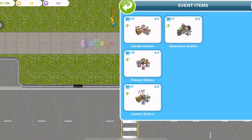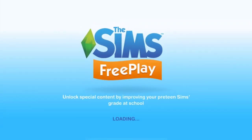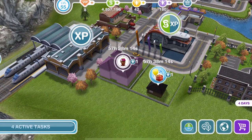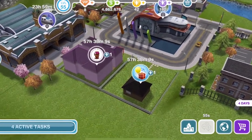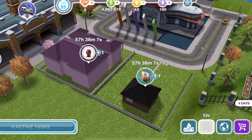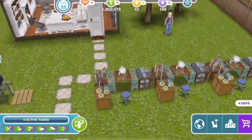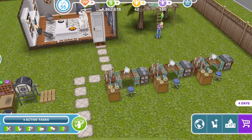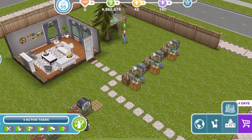If you have played an event before and put your stations back in your inventory, you can just get them out again. If you've left them out and don't know where, come out onto the town map and take a look around. You can see here — this house has the party sign there, which means there are some stations there. Those are the stations we can't use at the moment, the jewellery and glassware stations. So if you click on them, we can't use them — we need to go and find the candle stations.